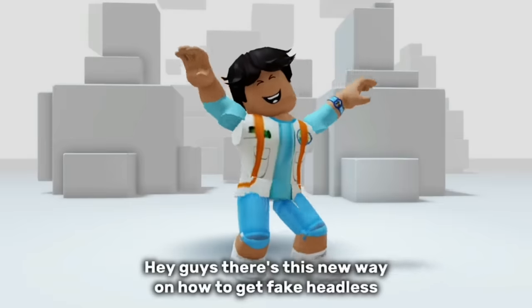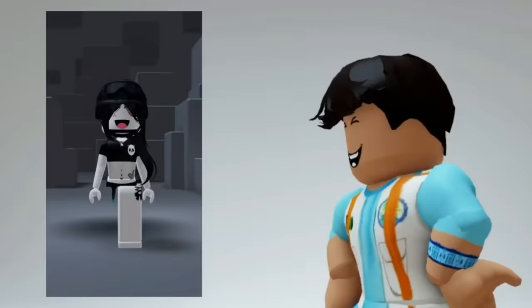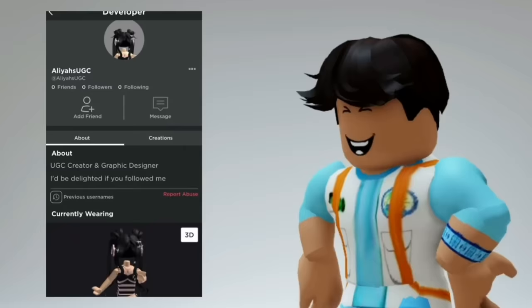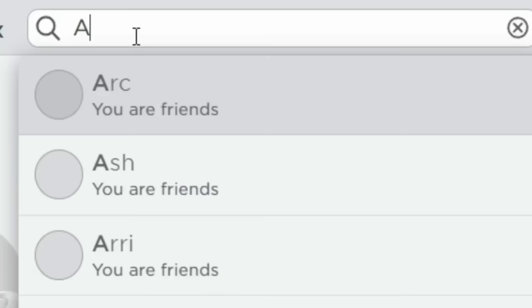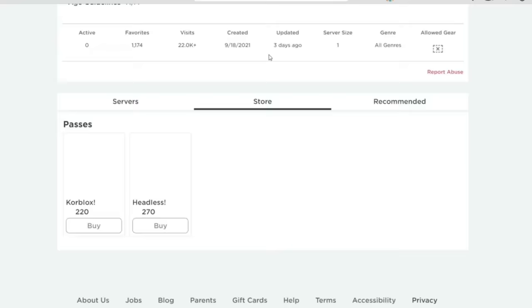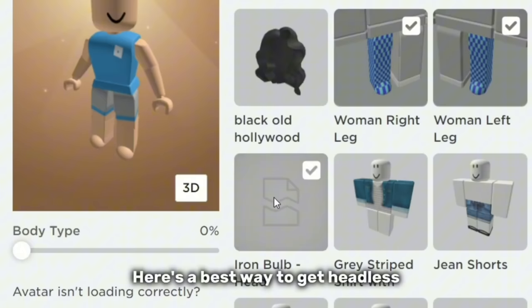Hey guys, there's this new way on how to get fake headless, and everybody said that this hack is real. So let's go check it out — a tutorial on free headless. Headless for only one Robux, let's go try it. I thought headless was only for one Robux — I guess this is a scam. Here's the best way to get headless: just equip iron bulbs head and a big hair. See, it looks real.